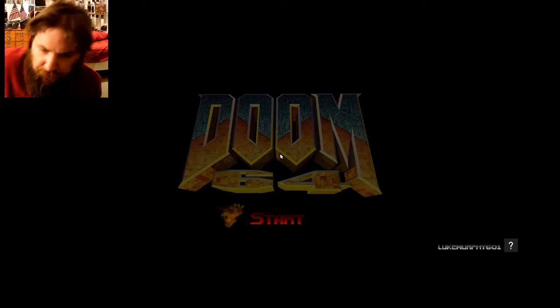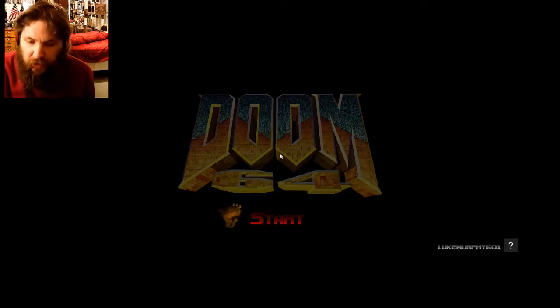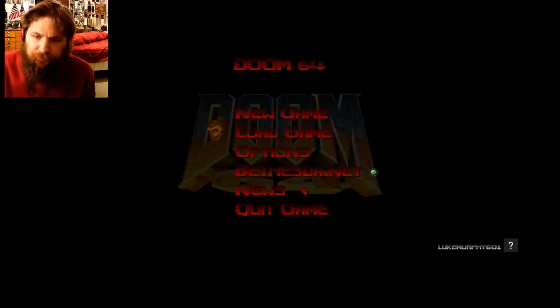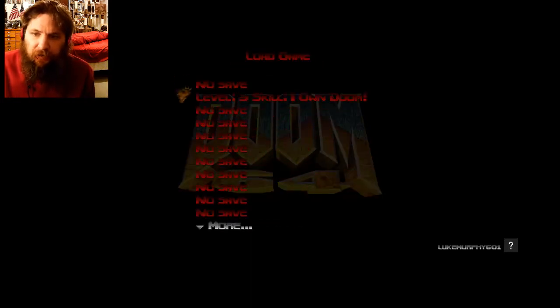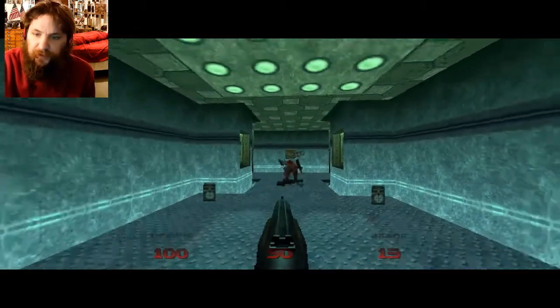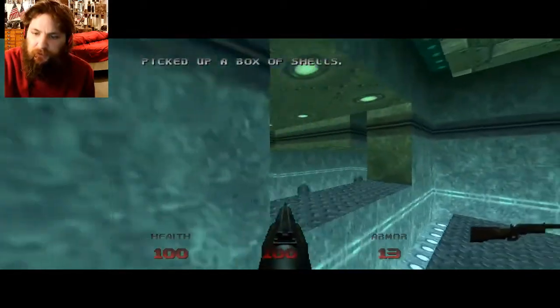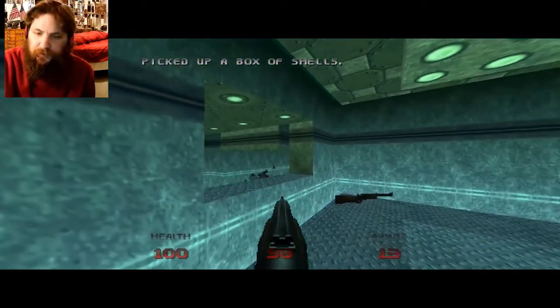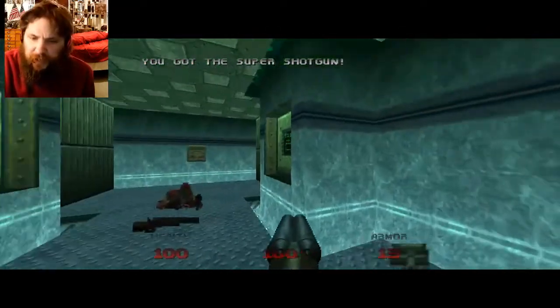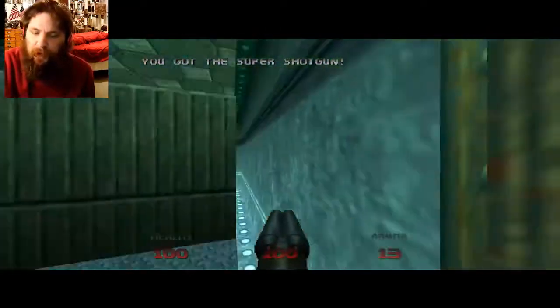Hello folks and fellow tubers, I am NuclearSkull87, and in today's video we're going to be doing level three of my Doom 64 walkthrough. The level we will be exploring today is Main Engineering. You saw a little bit of that in the demonstration. We'll take out some of these imps first, and voila, we've got the double barrel shotgun — even more powerful than the normal shotgun.